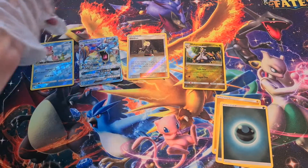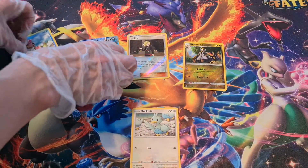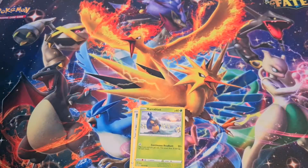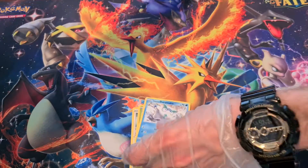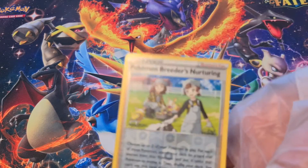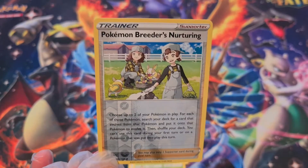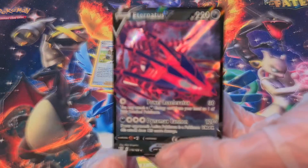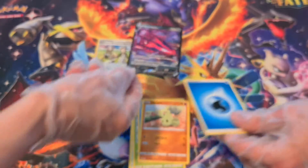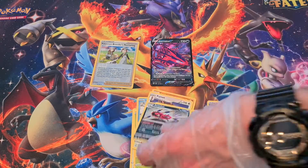This pack I'm doing is Darkness Ablaze. That was a Karrablast, Darumaka, Larvitar, Pokémon Breeder's Nurturing — I don't know if we need that, maybe. I know we got this a couple times but at least we got a hit — Eternatus! We do have that card already in the Darkness Ablaze set. Water Energy, Furret, Flaaffy, Aerodactyl, Jigglypuff.